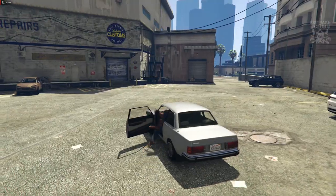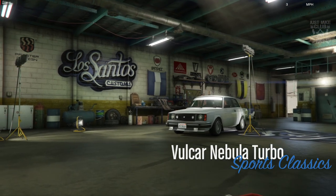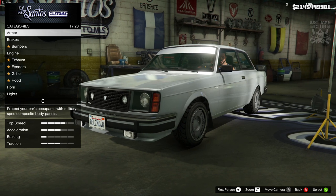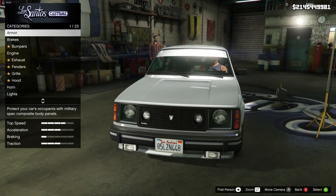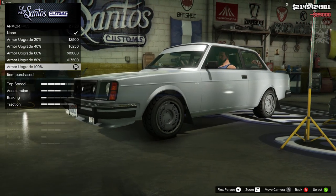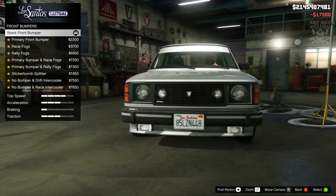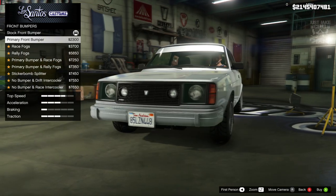As you pull into LS Customs you'll see the Volker Nebula Turbo is in the sports classic category, which is pretty standard since it is a classic vehicle. Without further ado let's crack on — we're going to get 100% body armor, then go to the brakes and get the race brakes. For the front bumper there are quite a lot of options which is nice to see.